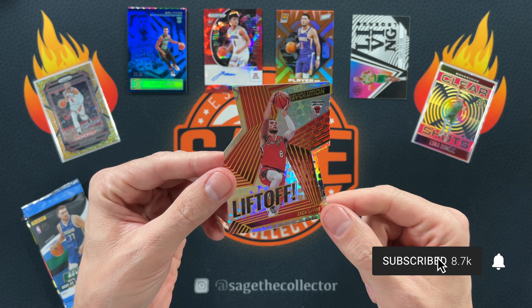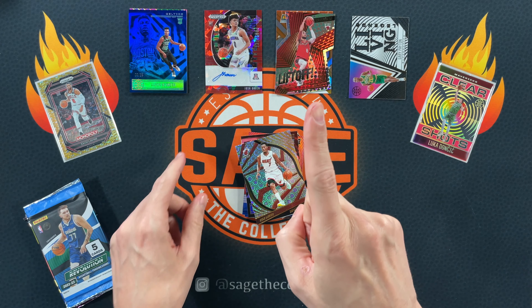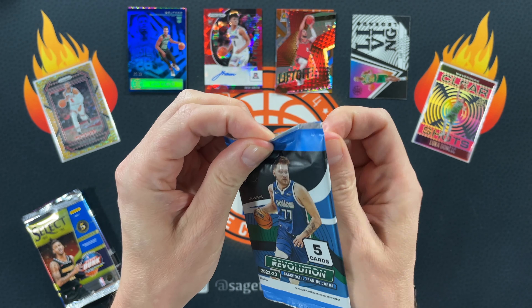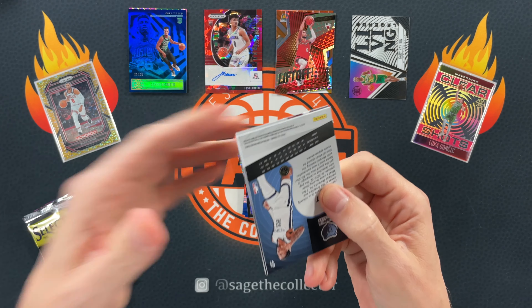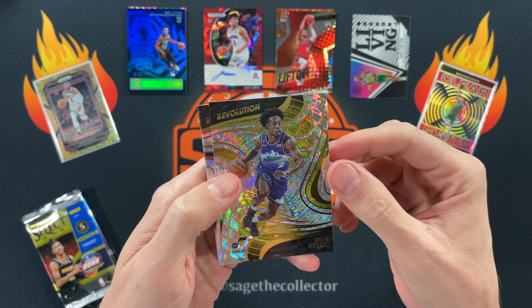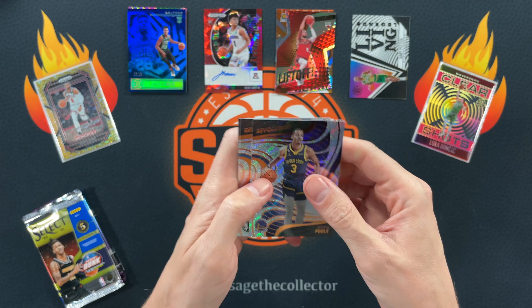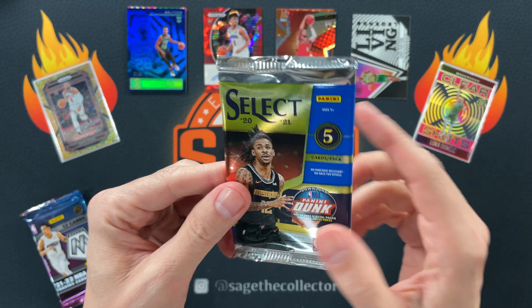I honestly don't know if I have this in the PC — that would be weird if I didn't — but it's not looking familiar, so maybe I actually need that for the Zach binder, which would be crazy. Come on, Luca galactic back-to-back would be insane. Got Trey Young, a little fractal of Cam Sexton, Jordan Poole, regular Luca with a dinged corner, and Ja Morant. Not the best Revolution pack. Here we go, Select hobby.